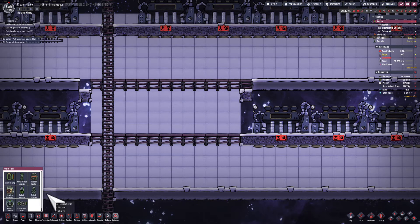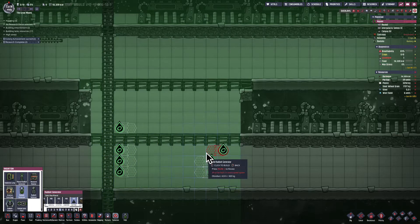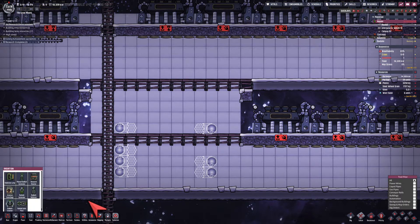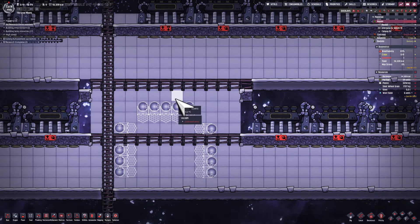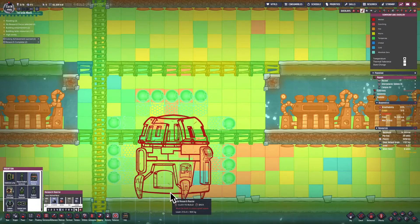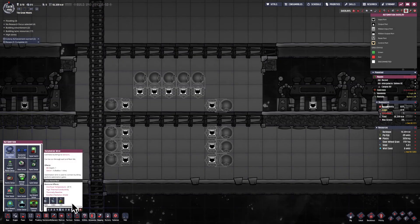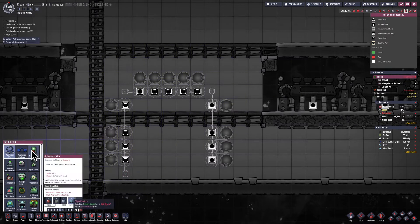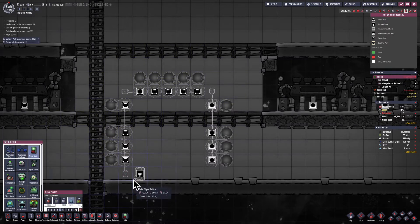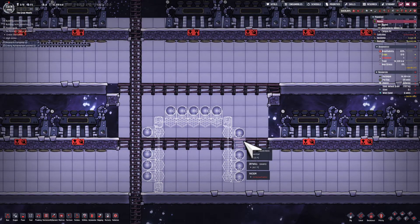While my dupes in the inverted asteroid work on that piping system to cool off water, I'm now having the nuclear power plant — which is effectively 15 steam turbines — set up. Around here you can see some radbolt generators, and in the center of that is going to be a research reactor. That is going to generate a lot of radiation and a lot of heat, so I can get radbolts and heat to turn into power. I'm going to have 15 radbolt generators, but each switch will control five of them.